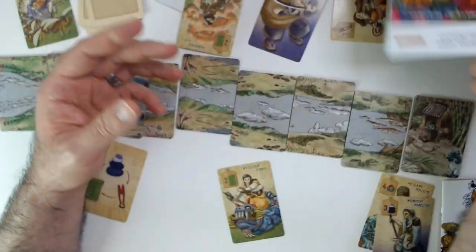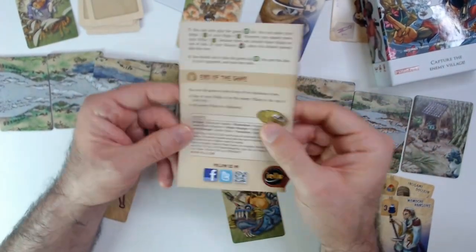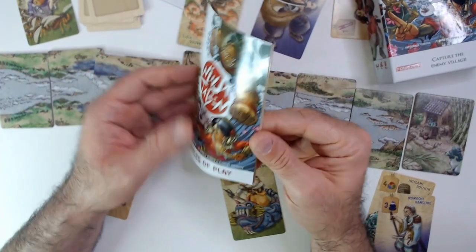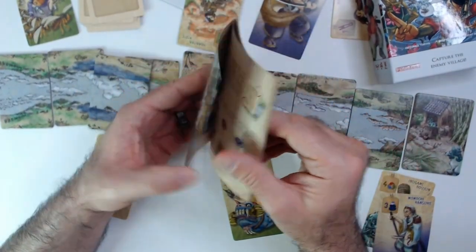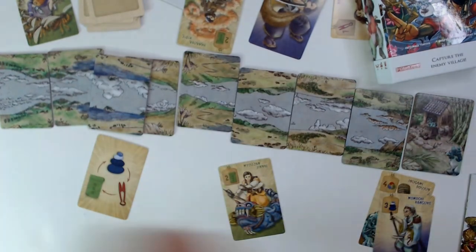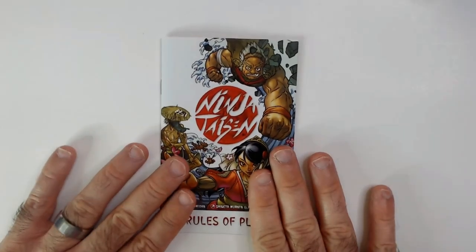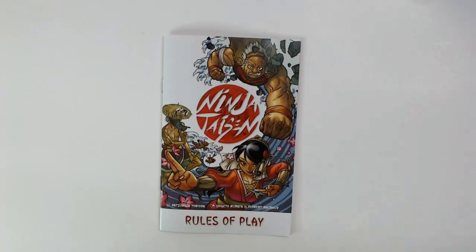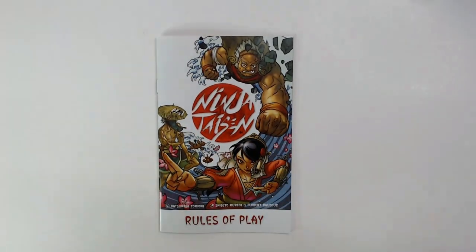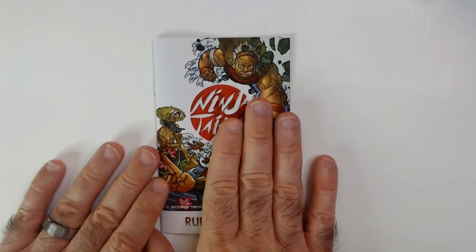Hopefully you can look through the instructions yourself — I left them up there long enough. Maybe I'll put them up again at the end so people can read. I'm going to open the rulebook and leave it on each page for about 10 seconds so you can pause it in case you have this game and lost the book or need a reference.